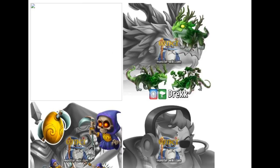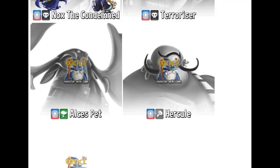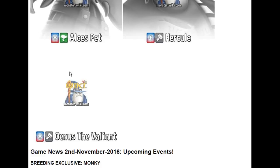Some more information on upcoming monsters — the other legendary monster in the Draconian Maze is Drek, and like the other dragons, he has an amazing design; I can only hope he's good. We have Nox the Condemned, Terror Riser who turns out is going to be dark — I honestly thought he'd be metal based on his design. We also have Altus' pet and Hercule coming out. And the VIP monster after Nox is going to be a metal VIP monster named Enus the Valiant — right now we can't see anything about him, but check Monster Wiki for updates.